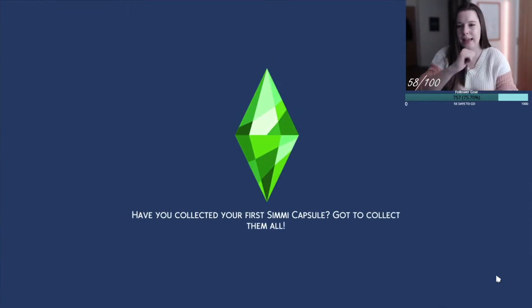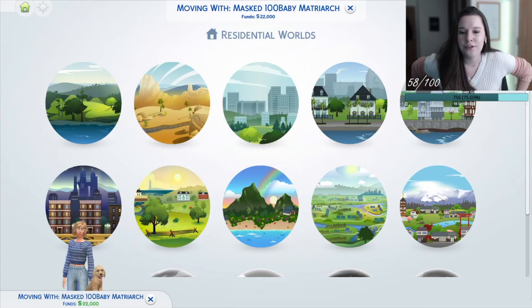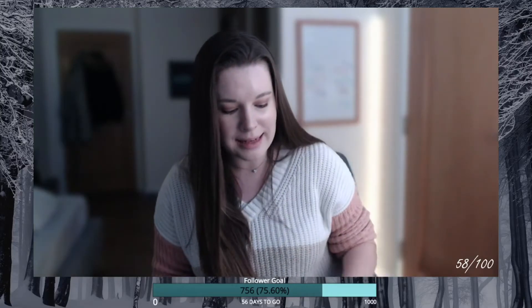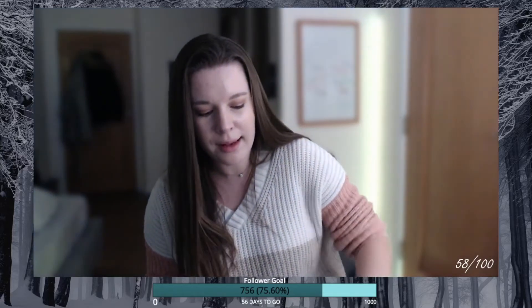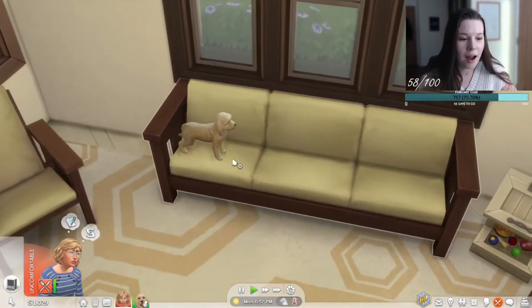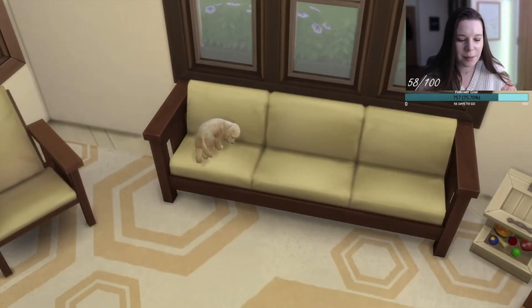Cue the highlights reel - let's play, let's get into it! You can choose where our first matriarch starts, and the world you pick will determine what kind of job she does. Brindleton Bay did win - I did kind of think that was going to happen. They just became friends - look, did he just faceplant? Did he just faceplant?